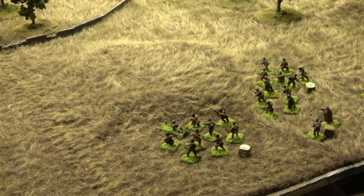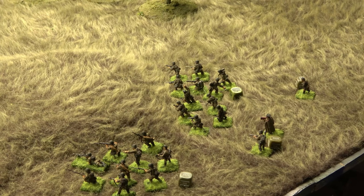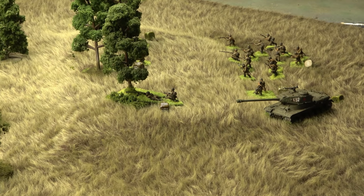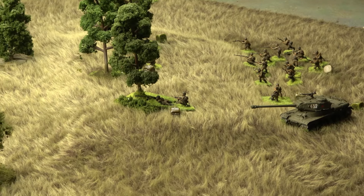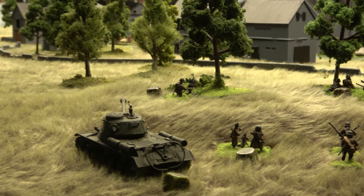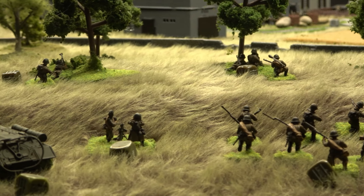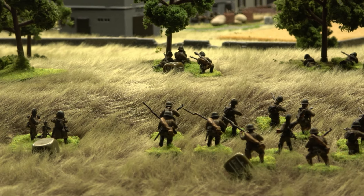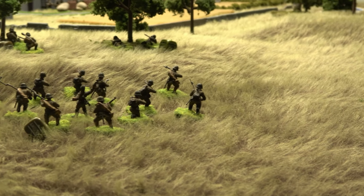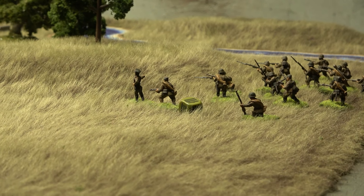There's a standard LMG team down here and a Maxim medium machine gun in the trees covering the road. At the heart of the Soviet attack are the guards squad and the assault engineer squad — the captain is with them, and the medic. On the north side is the IS-2 behind a berm, with the mortar team and an anti-tank rifle team next to them.